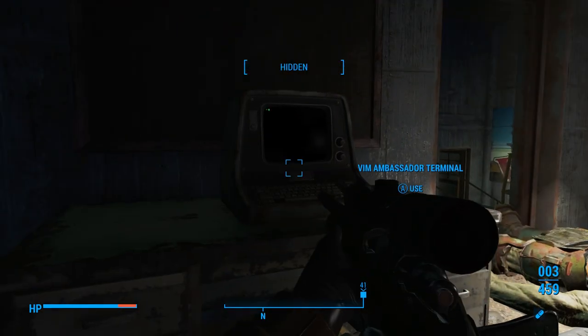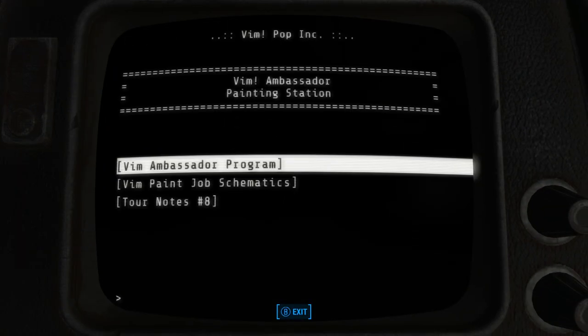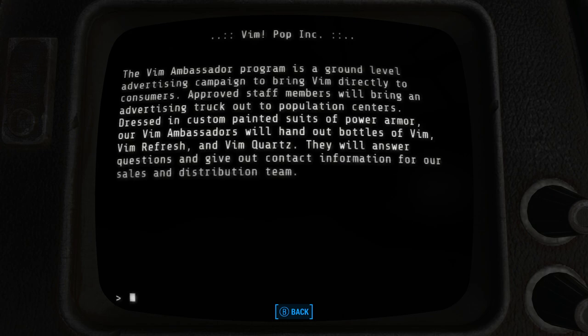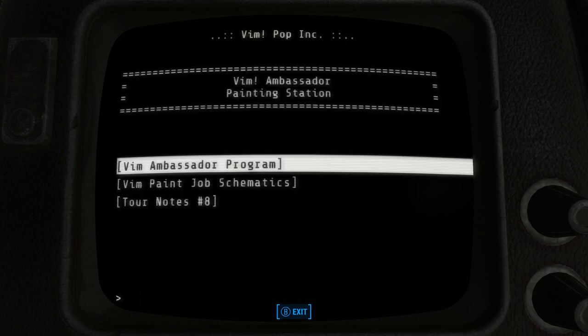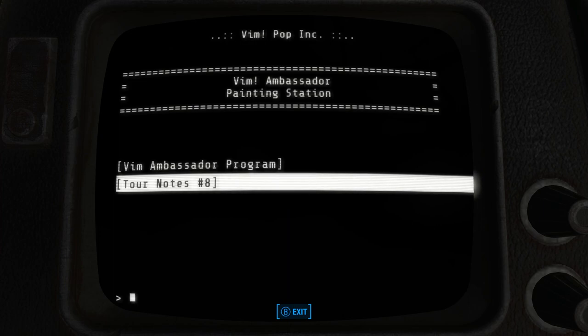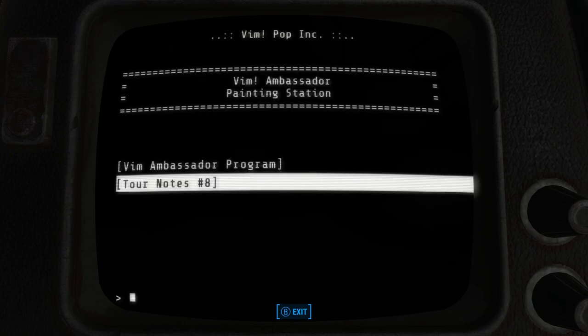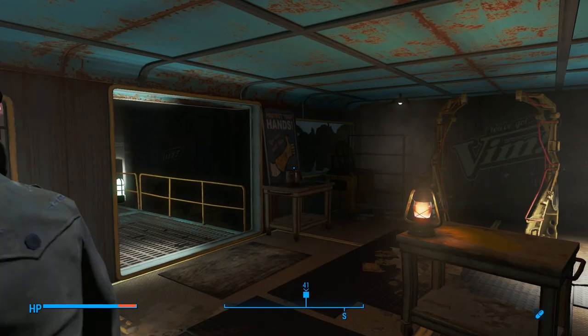I'm not going to take it because we are pretty much at our carry weight. We have a Vim Ambassador terminal. I'm going to pause the screen for a split second so you guys can read it if you'd like. Looks like we got some Vim power schematics — I think it was a paint job for the power armor, right? There's a reason there's power armor sitting right behind us.